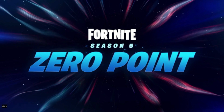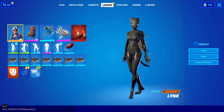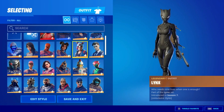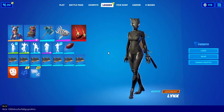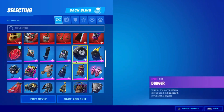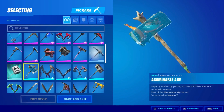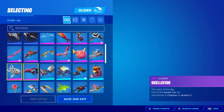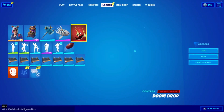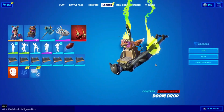Fortnite Season 5 Zero Point. After that, go into Locker, go into Skins and double-click on the same skin you already have equipped. If you don't have any skins, skip that part. Then go into Back Blings and do the same thing, then Pickaxes — do the same thing, then Gliders — do the same thing, then Contrails — do the same thing.